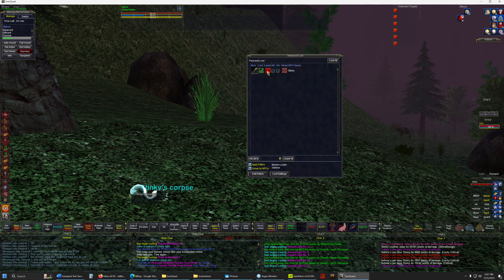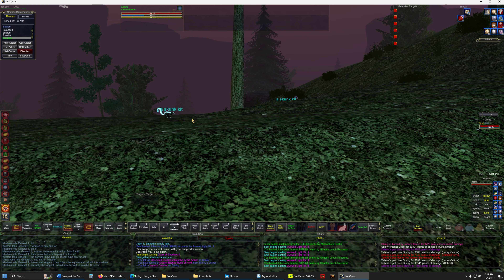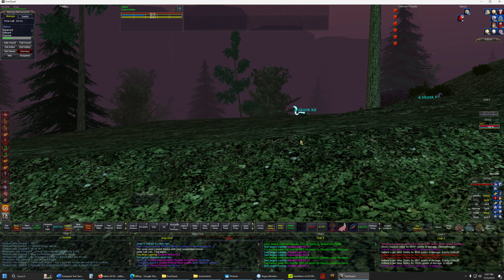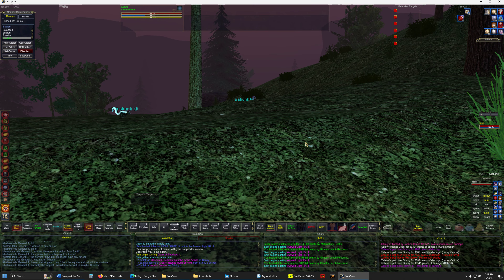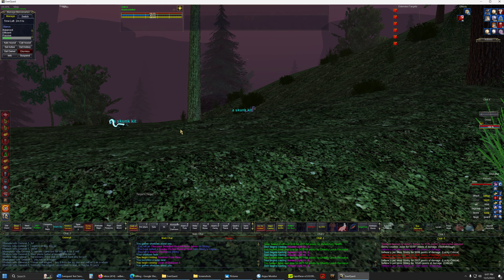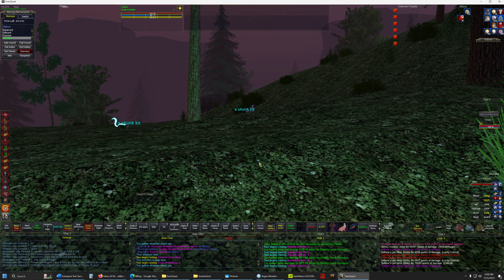The camp is right here on this tree — three spawns, two kits, and then a doe. The skunk doe is the placeholder for Stinky. You saw how to get the single pull — that's all that matters. No roamers in this area of the woods. Keep Jobber up, that's the only thing you gotta worry about. Other than that it's proper mana management — make sure at about 40%, or if you're smart maybe even 50%, hit Blood Magic, and when it gets to the third stage hit Death Bloom and you're fine.